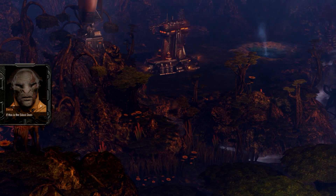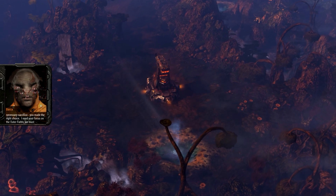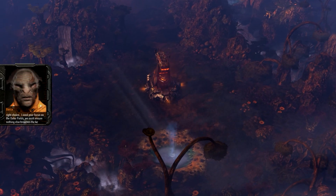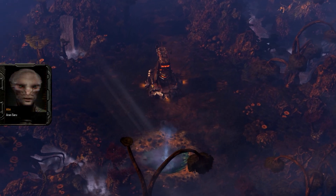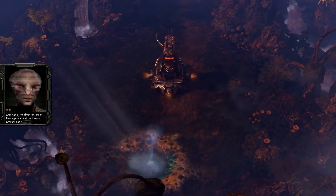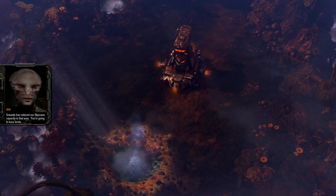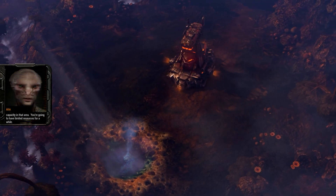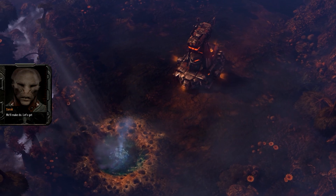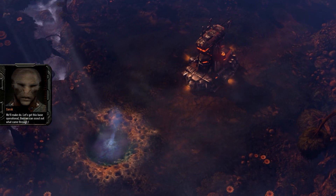If this is the silent ones, it was a necessary sacrifice — you made the right choice. I need your focus on the outer fields. We must ensure nothing else breaches the keyhole. I'm afraid the loss of the supply yards at the Proving Grounds has reduced our sky crane capacity in that area. You're going to have limited resources for a while. We'll make do — let's get this base operational, then we can find out what came through the keyhole.